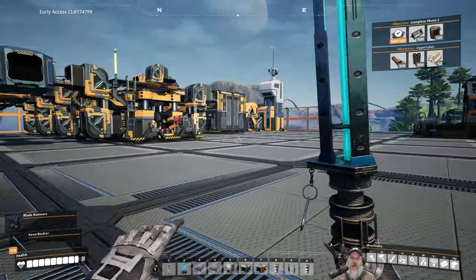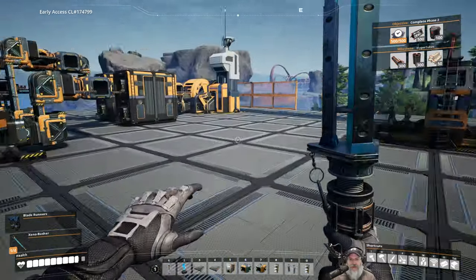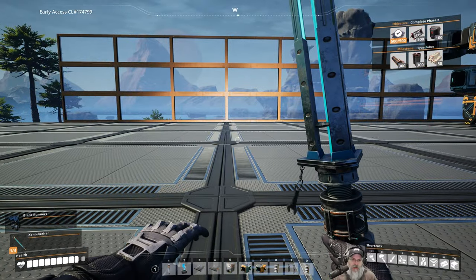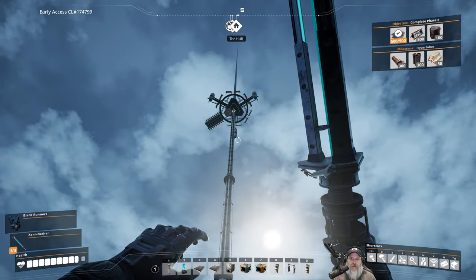Welcome back everybody to Satisfactory. I'm Old Guy Gaming, and in this episode we are going to get our advanced steel production going and also make the project parts we need for the space elevator to advance to tiers five and six.